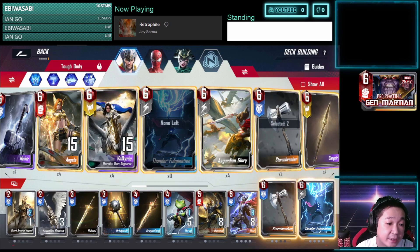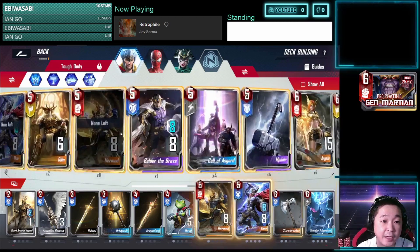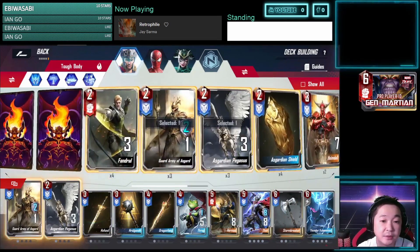We also want Thunder Fulmination since we have a lot of big armors. Converting the armor into power is very strong endgame power. In the first two slots, you might want to change one into an Asgardian shield to give to Okoye, but I'm not having success with that, so this is my take on it.